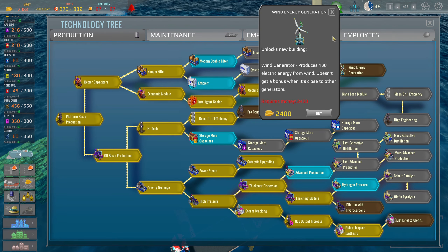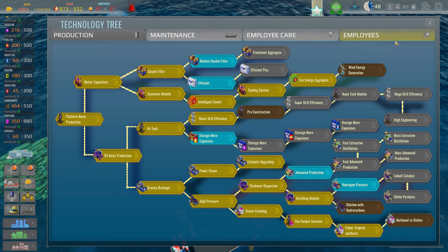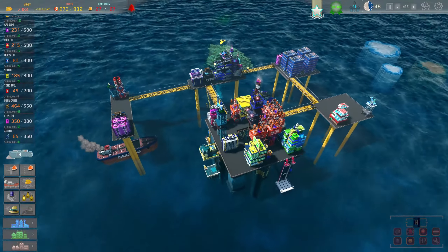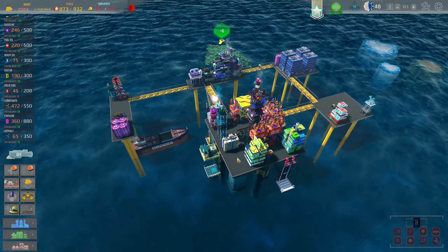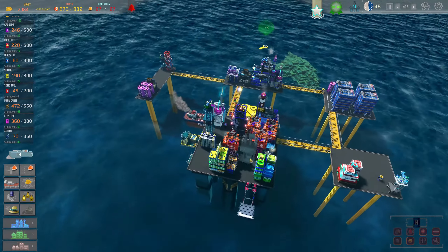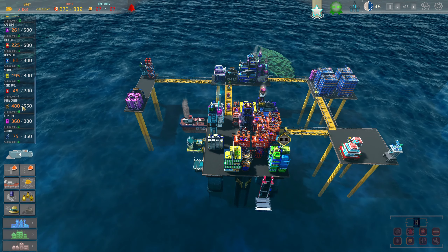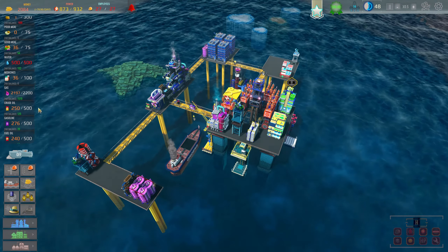Not wind energy just yet, but we're almost there. I'm not going to upgrade my generators yet because I want to see if the wind turbines can go in the water and not on a platform. I'll probably do that and start tearing down these generators to give us more room on the platform. We're fine on water — we're not using enough yet. Gas — I put down extra storage and we're just tearing through it.